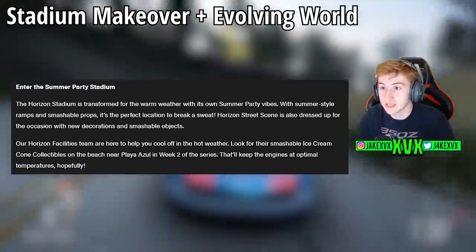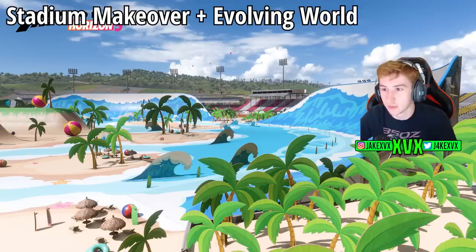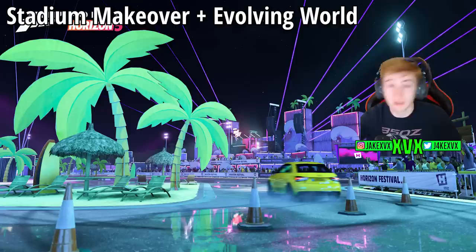We have some evolving world changes. The stadium has had a makeover with summer-style ramps and smashable props. The Horizon Street scene is also dressed up with new decorations and smashable objects. Look for smashable ice cream cone collectibles on the beach near Playa Azul in week 2. There's a photo of the stadium — it's a beach setting with big tsunami-sized waves, and the trees are likely smashable too. The street scene festival has palm trees added throughout, and there are probably other evolving world changes scattered around the map.